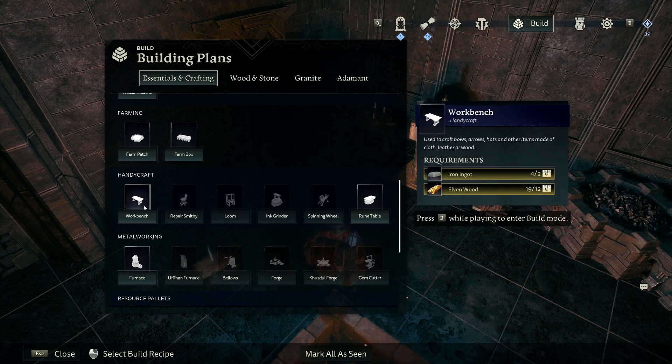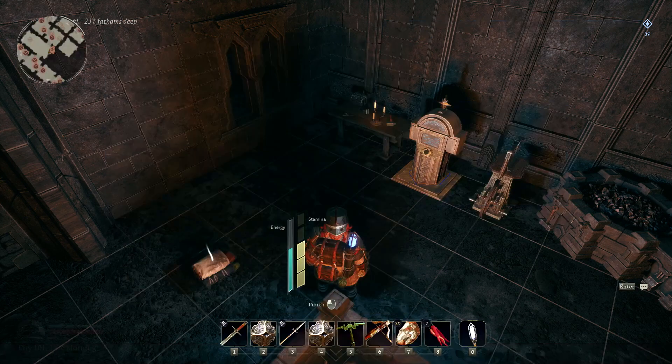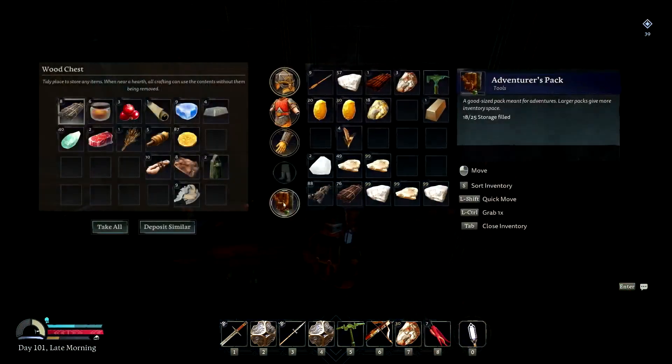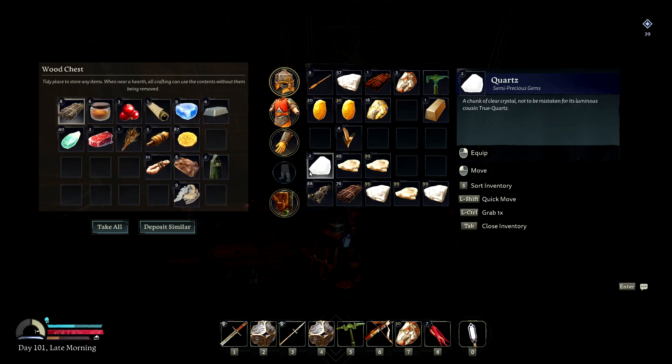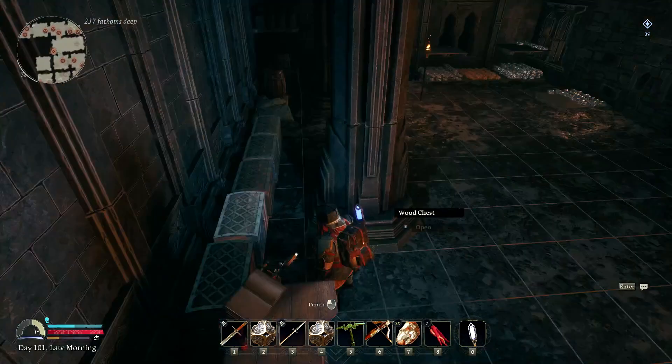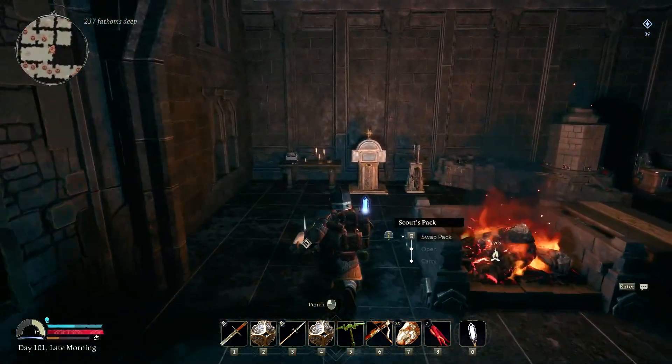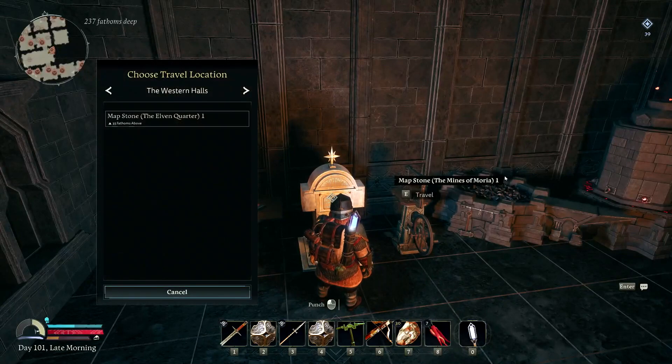What do we need for a workbench? Elven wood ingot - so I'm gonna bring Elven wood with me. We're gonna build a workbench over in the other area since apparently I don't have one. So we'll get one made. Now we're gonna go back and start making some of the new steel ingots.